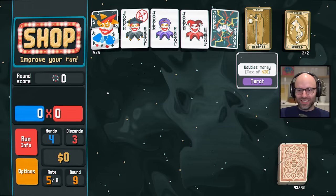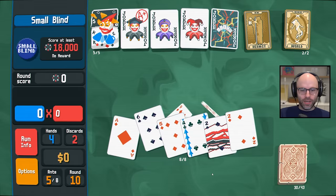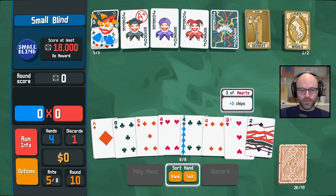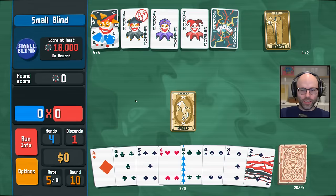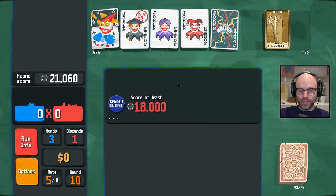We've got to figure out what we're going to do with this Hermit card. We need 36,000 points — I mean, that's no joke. We should feel blessed that we have a clarified purpose. We want to play Ace, two, three, four, five as often as possible. We at least know — oh my God, we got there in one hand! It's been so long since that's happened. Obviously not making a ton of money off that — life goes on, we go next.